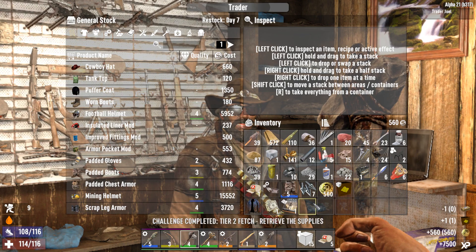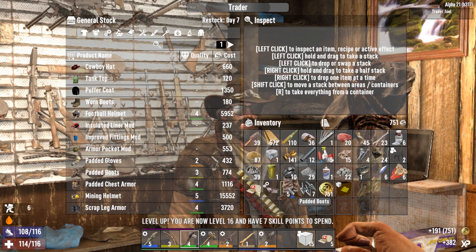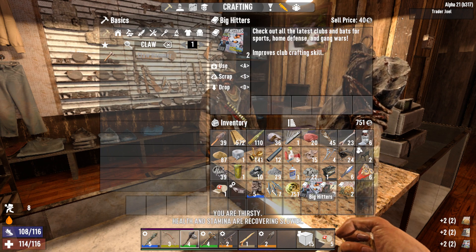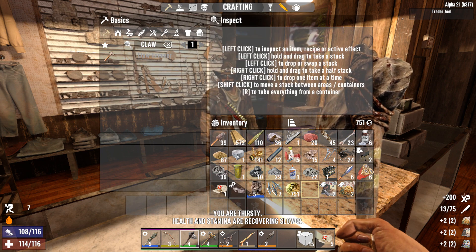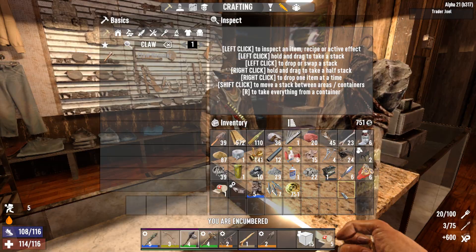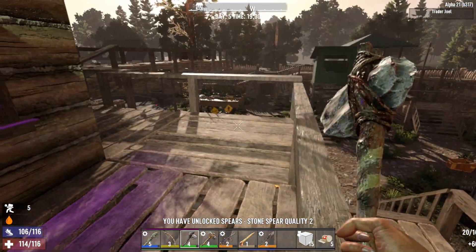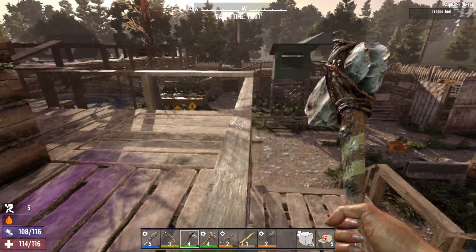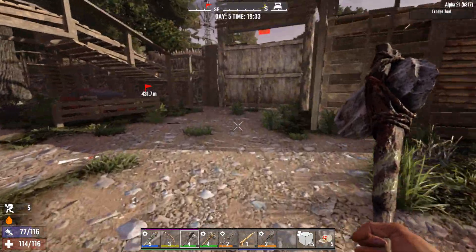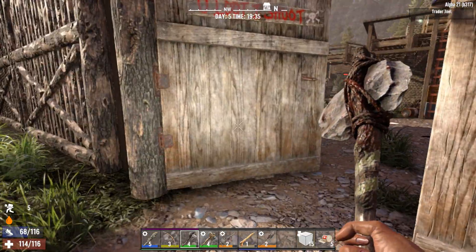Let's sell a couple of things. I'm not sure on these boots yet. Let's open this and see — club crafting skill, two of those, two spear crafting skill which we're not using, and two food crafting magazines. We were getting three before — I know there's been a patch, so is it now only two? We were getting three in the beginning.